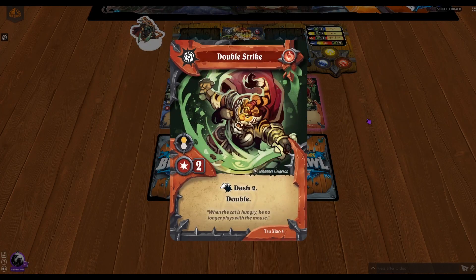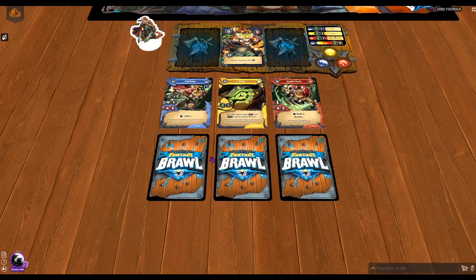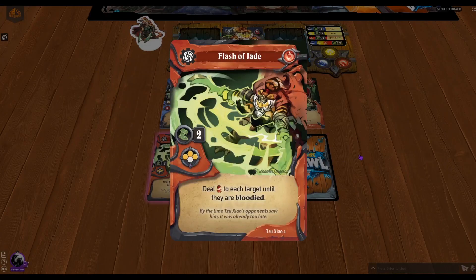Next up we have Double Strike — an attack card, melee, two power. Before the attack you dash two, and then it's double, meaning you resolve the damage twice on the character. With two power on the attack, that's a potential of four damage on one simple card. That is pretty powerful.